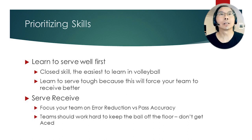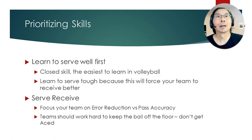Prioritizing skills: learn to serve well first. The reason is it's a closed skill and the easiest skill to learn. And if you learn to serve tough, it will put pressure on your team to receive better. First skill to learn — really get good at serving consistently and really tough.